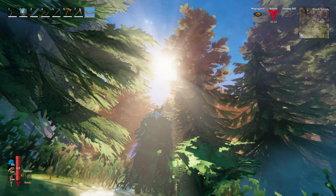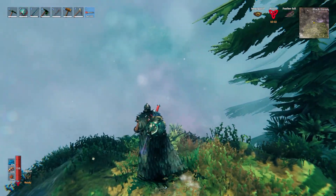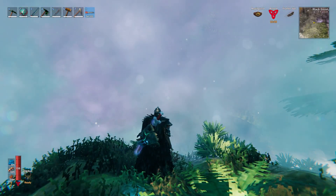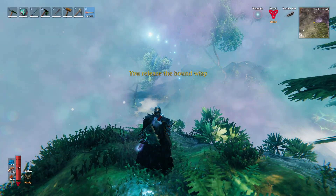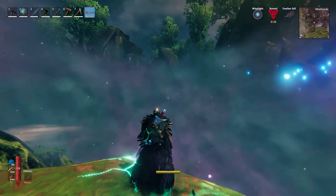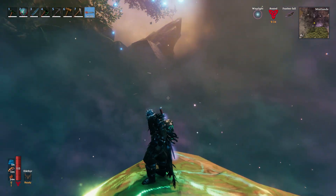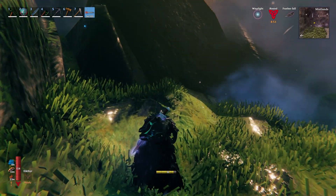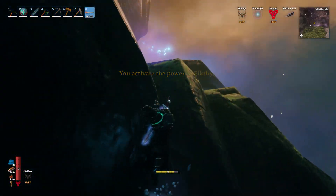Right now we're standing on the border of a Black Forest and Mistlands biome. If we turn around, you can see that there is not much to see. All you need to do is right-click your Wisp Light to equip it, and then you will release the bound Wisp. The problem with the Thick Mist though is that it only has a small radius, so it won't be easy to reveal everything. To make exploration a little bit easier, I definitely recommend you to get the Eikthir buff, as it will make climbing so much easier.